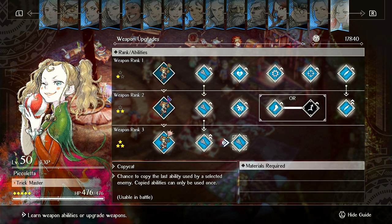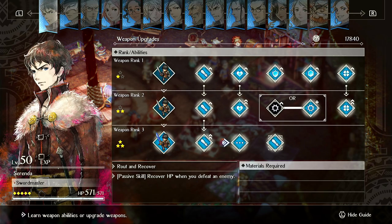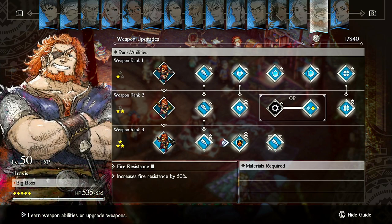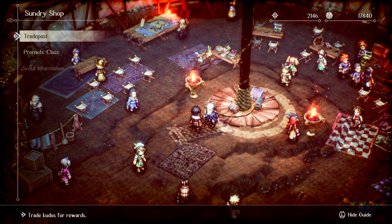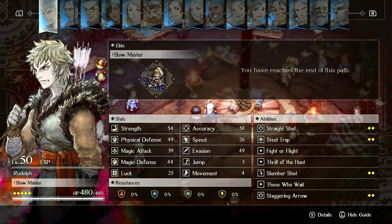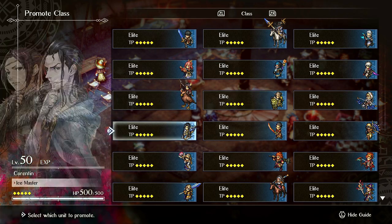That's pretty much everyone you could get on a fresh save — Decima, Quahog, and Giovanna are very unlikely on a first playthrough. Now let's quickly go over whether you should promote these units to Elite. Rudolph — I don't think he's a priority; you shouldn't prioritize making him Elite. Cordelia — I would skip too. Self Sacrifice is okay, but the argument for promoting her to Elite would be so she can get five TP to use Healing Region twice in a row.